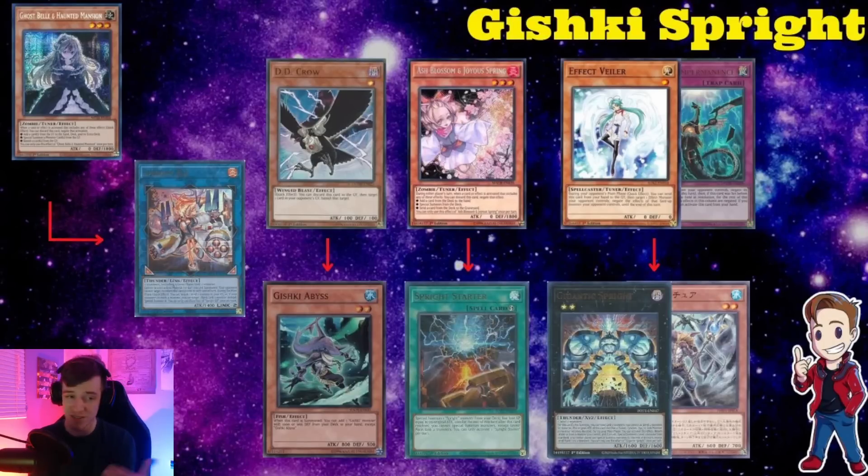Looking next to Gigantic, you'll see the Gishki Grim. This card is essentially Deep Sea Diva, and it's definitely the one you want to Veilber or Imperm. But if your opponent is going second with this deck, sometimes you don't want to Imperm or Veilber the Grim, because what the Grim does is summon Abyss from the deck — but then it locks your opponent into only attacking with ritual monsters. So if you're at 8000 life points and you don't Imperm or Veilber this, you're more than likely getting another turn.